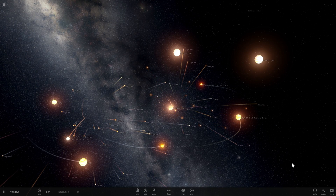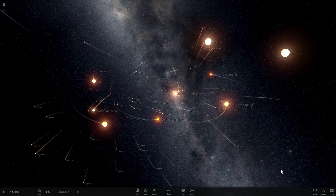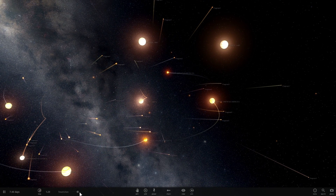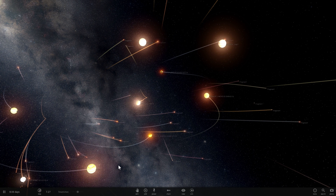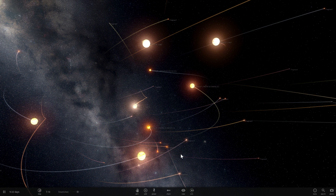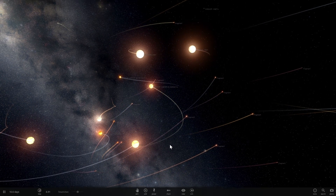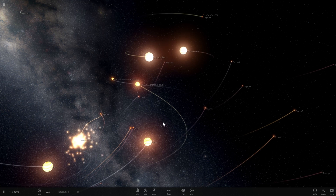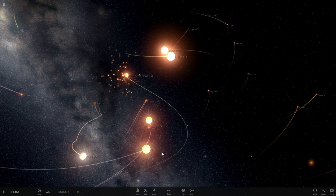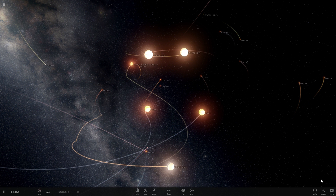In yesterday's video we investigated a star called J1407 and its unusual planet that had tremendously large rings. I decided to recreate that system in Universe Sandbox 2 and today we're going to play around and try to create something similar to what we saw in Space Engine yesterday. What I've discovered is that this star is actually present in the game but its rings are not, so we're going to have to make them manually. Welcome to WhatTheMath and enjoy the video!